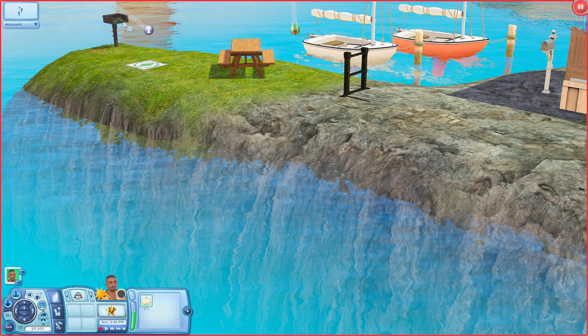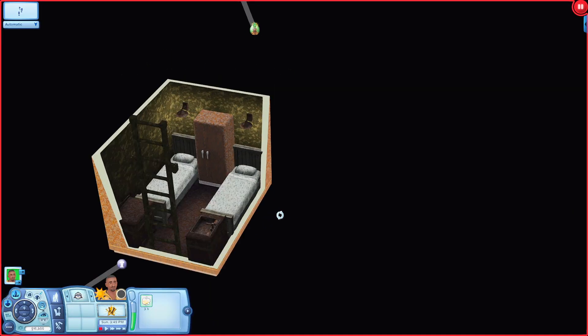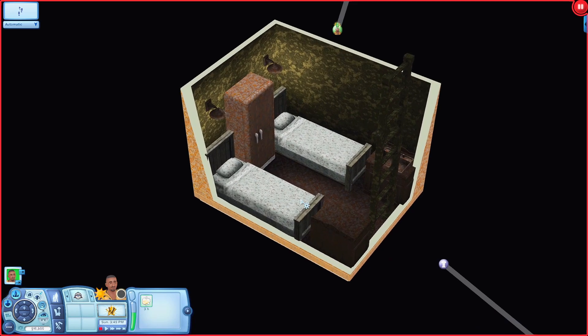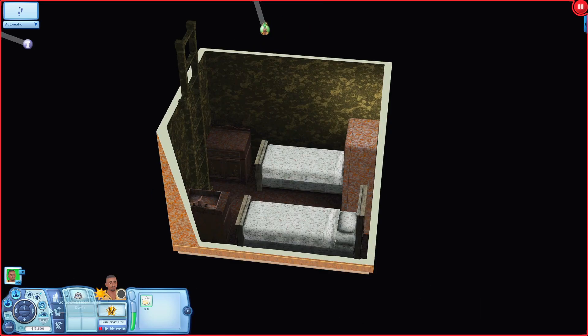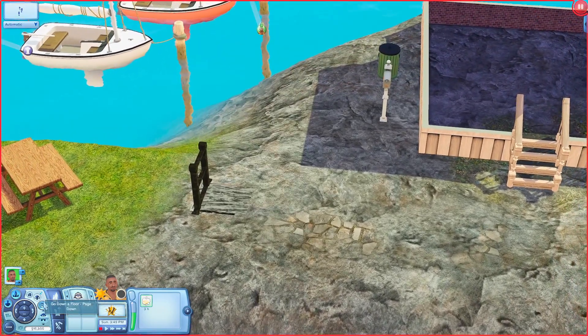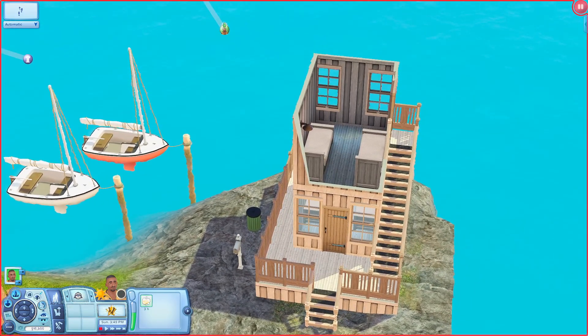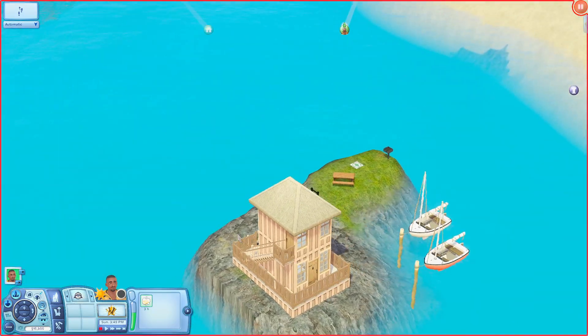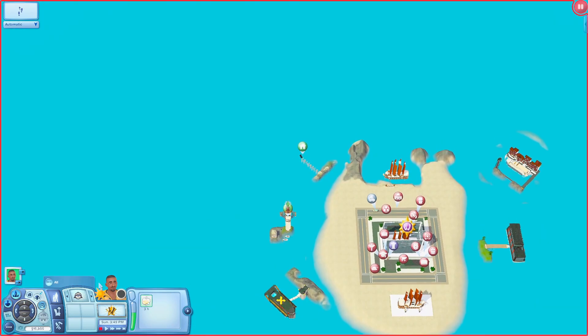There's also a grill down here, a picnic table, and even a ladder. Down below there are a couple of beds, a fridge, and a sink with a counter. There's also a little building and inside it you have more beds — and even more beds up top. There's also a couple of sailboats out here too.